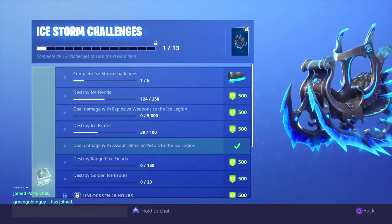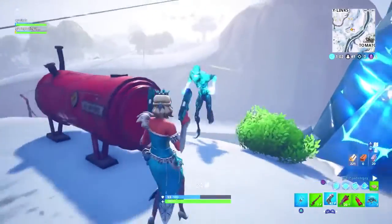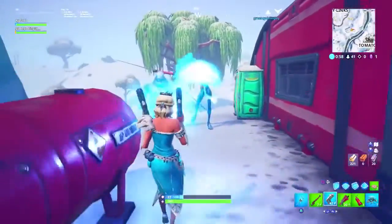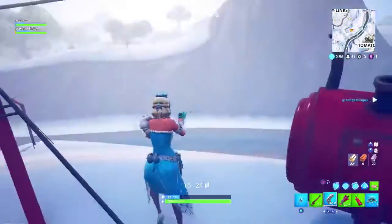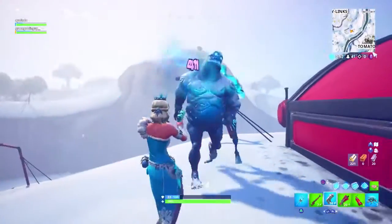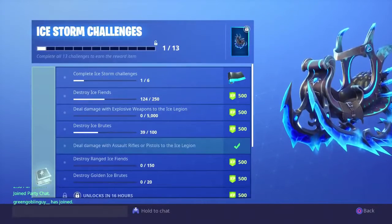Now let's get back into the video — destroy ranged ice fiends. Did you guys see him? That guy over there — he's trying to throw shit at me. Not the big fat guy, the one behind him. I'm gonna go kill the big fat guy quick. See him? He keeps throwing stuff at me.